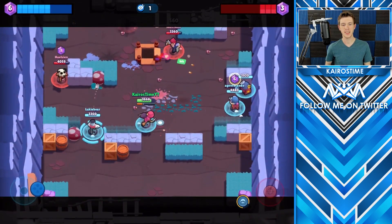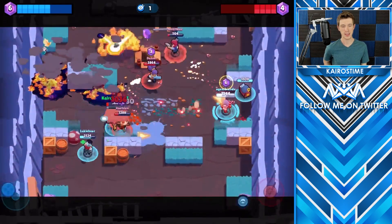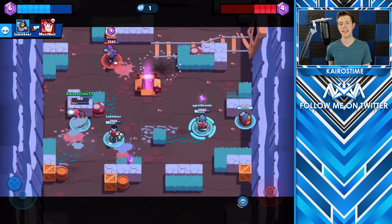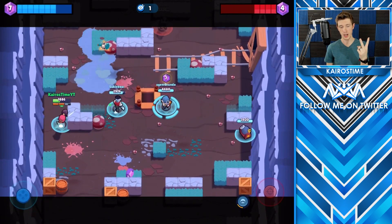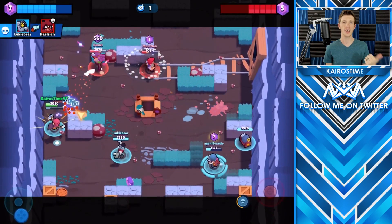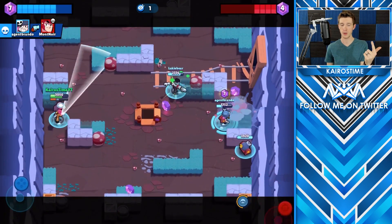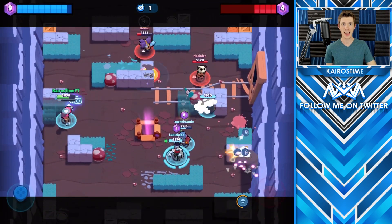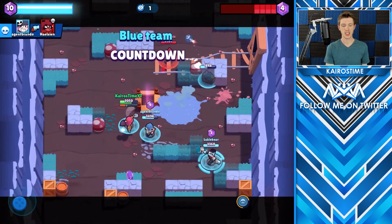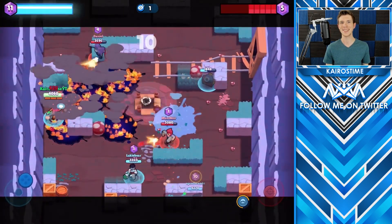Tara is receiving a 5% decrease in main attack damage from 400 to 380 at level one. One complete shot at max level goes from 1680 to 1596. She'll now require three max hits instead of two to take out Barley, Piper, Ricochet, and Spike; four shots instead of three for Shelly and Bo; and six shots instead of five for Frank and El Primo. Essentially she requires one additional card to hit every single brawler in the game, with the exception of Mortis, Nita, and Coco.